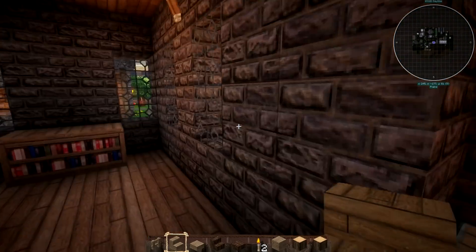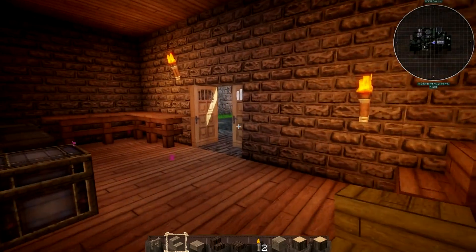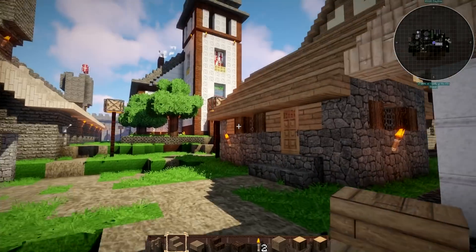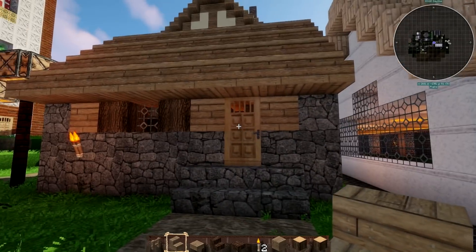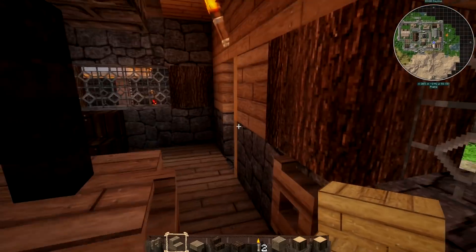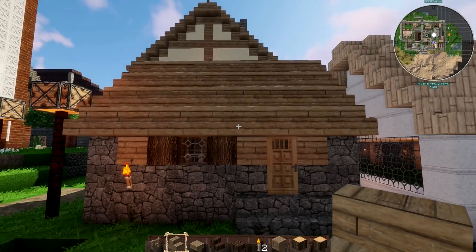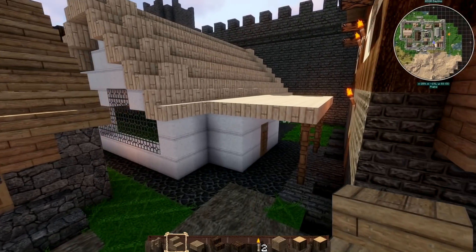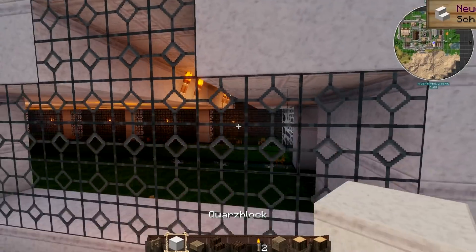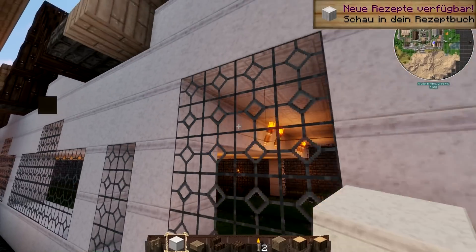Nobody would build that today — and by today I mean for quite a long time. Here we have again a simple Villager house just placed in. Someone furnished the interior a bit, but it is and remains a default Villager house. Medieval windows? What we see here wouldn't exist in the Middle Ages — windows this huge.